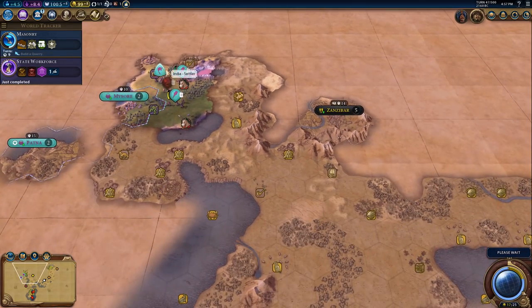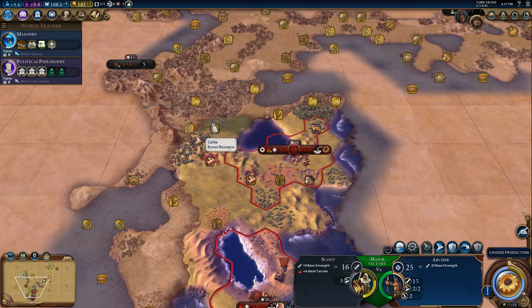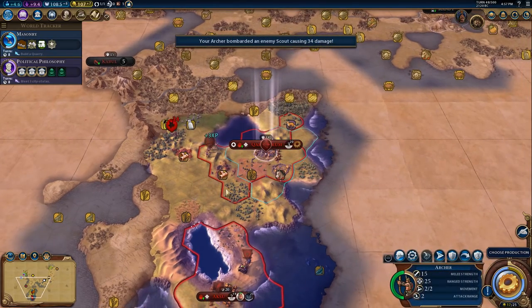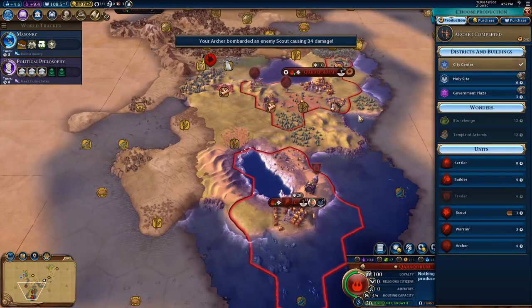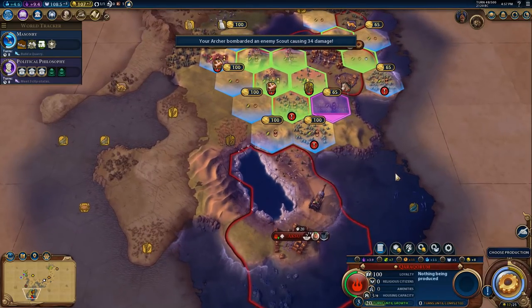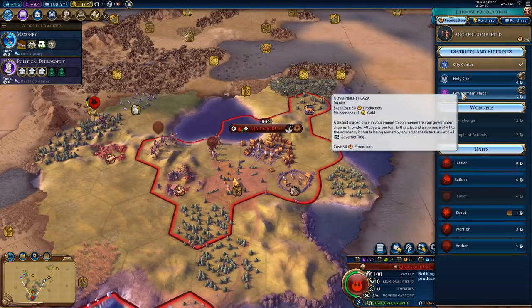Let's wander around in there and see what's going on. We're starting to send out for our third city. There's obviously a barbarian encampment down here somewhere. We're going to build a Government Plaza - a district placed once in your empire to commemorate your government choices, providing eight plus loyalty per turn to the city and an increase of plus one to the adjacency bonuses being earned by any adjacent district, and it awards a governor title.